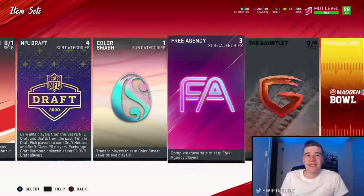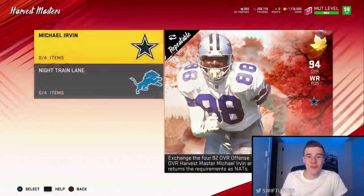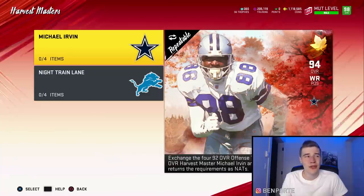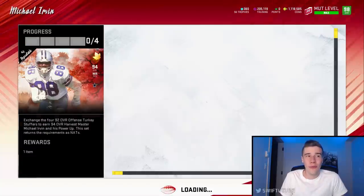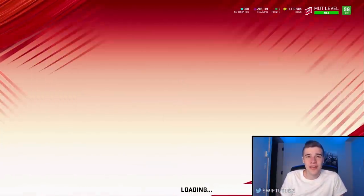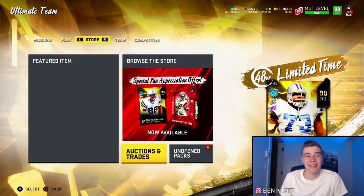For the second method, we're going to be completing the Harvest Master Michael Irvin set, and we should be able to make almost 200,000 coins just for completing this one set. It does take about 20 to 30 minutes, but you get a 94 Michael Irvin when you get the four Harvest Masters up to a 92 overall. I'll show you how to do that and how much it's going to cost.